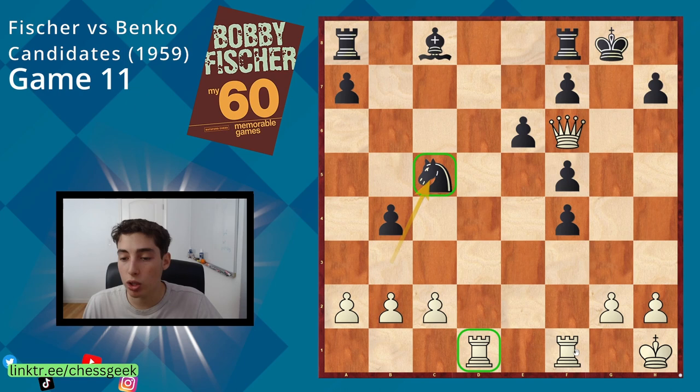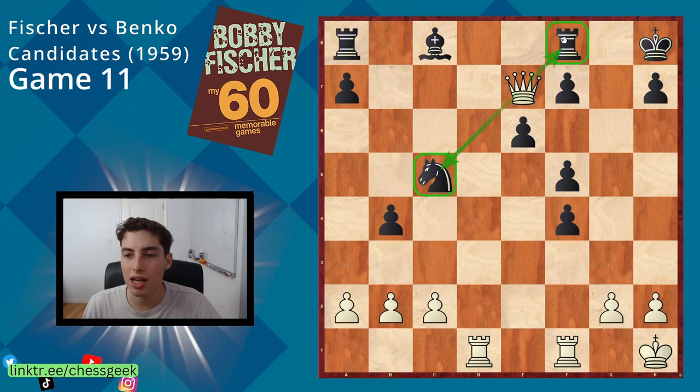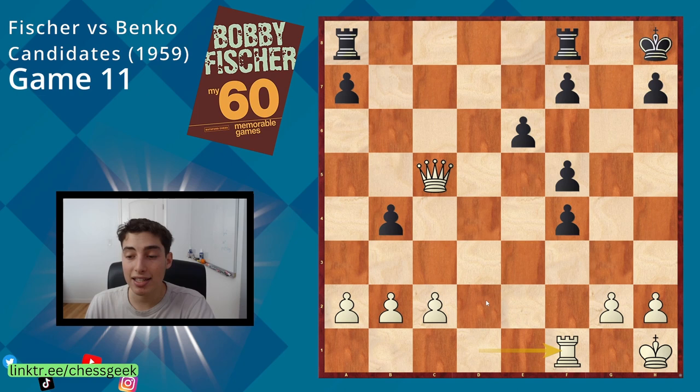Now this position is completely crushing. The way Fischer actually went to convert this is queen to g5 and then queen to e7 — a gorgeous concept, hitting the rook and hitting the knight. The bishop went to a6 trying to at least get two pieces, but at this point Benko realized it's time to resign. You're down a full rook.